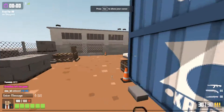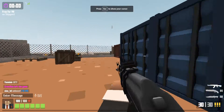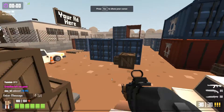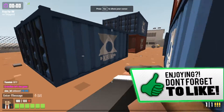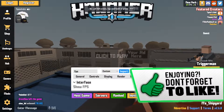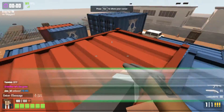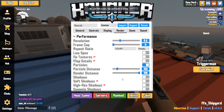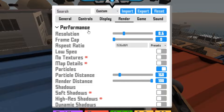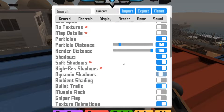The next tip I'm going to be showing you will give you a slight boost in performance. We're going to be disabling the visual effects in Krunker. Some of them should be disabled for pretty much anyone, and some of them can be distracting. We're going to head over to the render tab, and we're going to start by disabling the map details — this is probably enabled by default, but you're going to want to disable that.